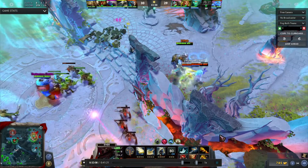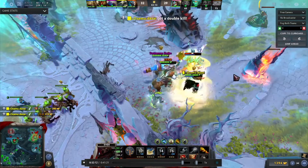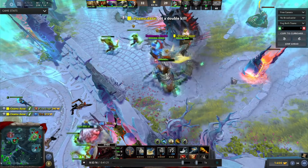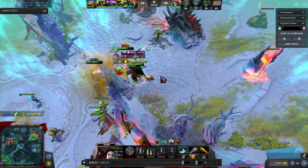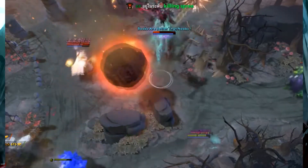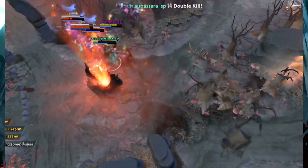And now for combo number two: Sven and Magnus. It's a very OP combo and very farm efficient, especially if Magnus runs as a support. He can guarantee the farm for Sven, and the damage from the cleave will be larger than the damage of Sven himself. You just need a good Magnus player and the win is guaranteed.